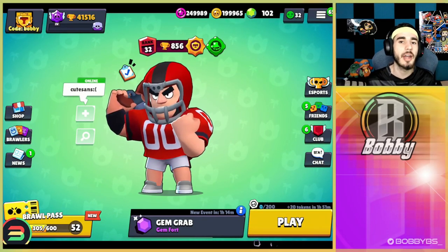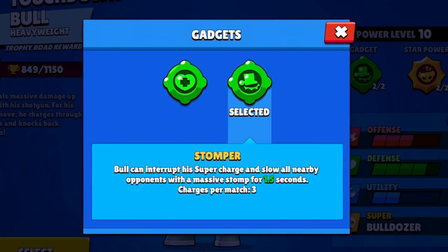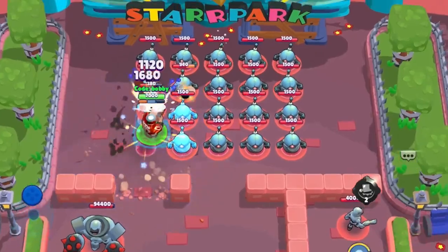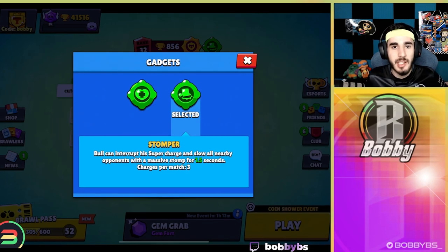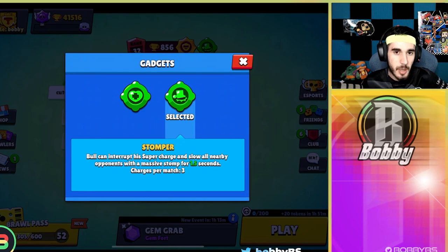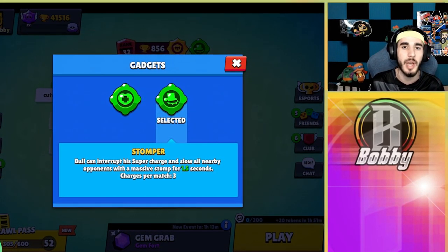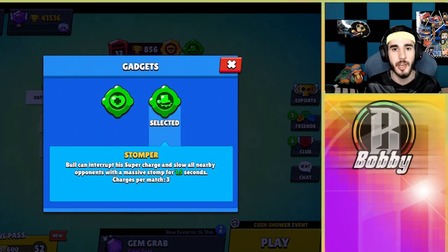Our first gadget in spot number 10 is Bull's Stomper. Bull can interrupt his supercharge wherever he wants and slow all nearby enemies with a massive stomp for 1.5 seconds. This is really good for Bull's mechanics because the old mechanic was clunky — you just charged in a straight line for a while. Now it's easy: stop wherever you want, do short, medium, or long charges, and land right on top of the brawler. When Bull is right beside a brawler, it's obviously very broken.